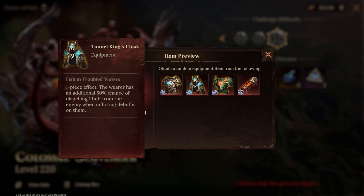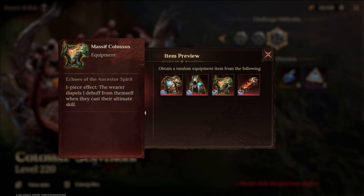And then we have the Tunnel King's Cloak — a 50% chance of dispelling one buff from the enemy when inflicting debuffs on them. So it makes your debuffers also act as a dispeller in a different way, which is really cool and adds extra utility to heroes applying debuffs. Remember, inflicting debuffs are the ones that show up in red, not the purple ones which are considered control effects.